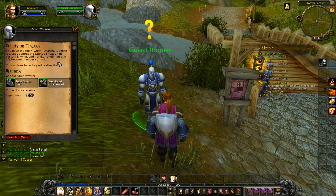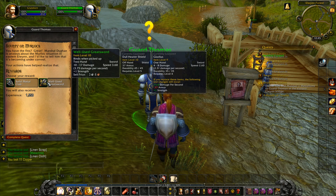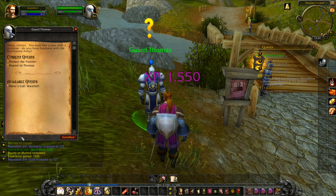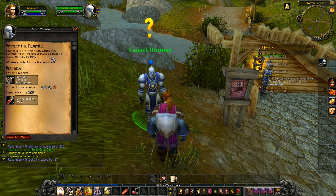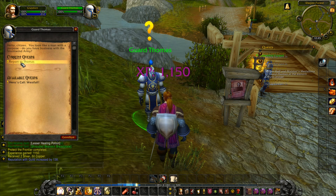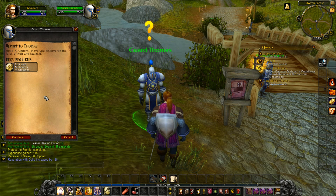How goes the hunting, Grundorn? You have the fins — great. Marshal Dugan is anxious about the murloc situation in eastern Elwyn; your actions have helped. We can have a one-handed solid metal club or a two-handed sword — we want this one here, that's plus 0.6 damage per second. 'Protect the Frontier' — thanks a lot for the help, Grundorn. Something in the forest must be making these animals so bold. We also get some lesser healing potions, useful in a bind.